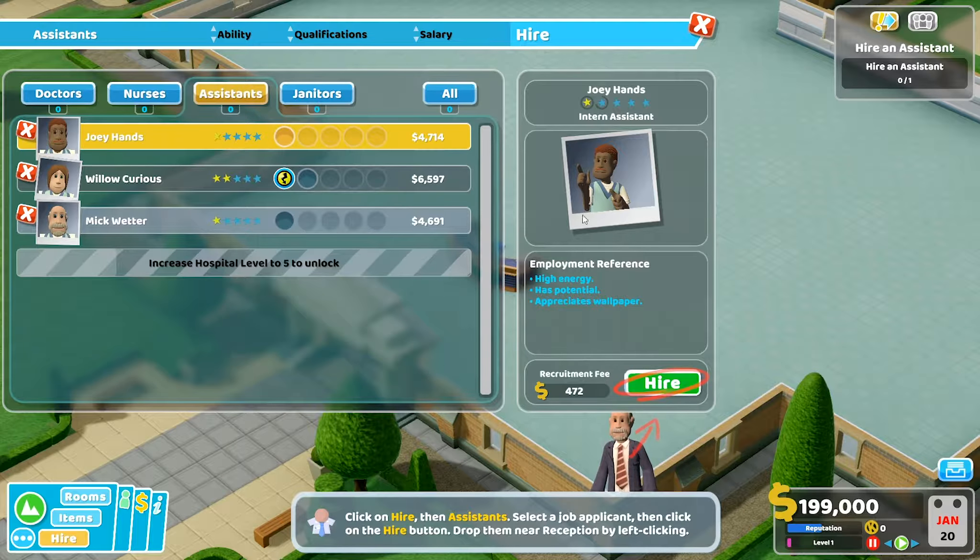How big does a pharmacy need to be? Three by three — let's just go for the basic. We do need to authorize it. We need a nurse — I like the skilled in pharmacy trait. Sean Sir Fairfax has a dark side, but he can treat the people — let's go for Sean.